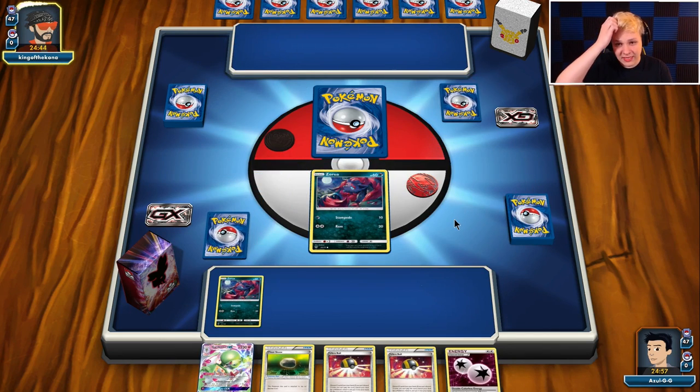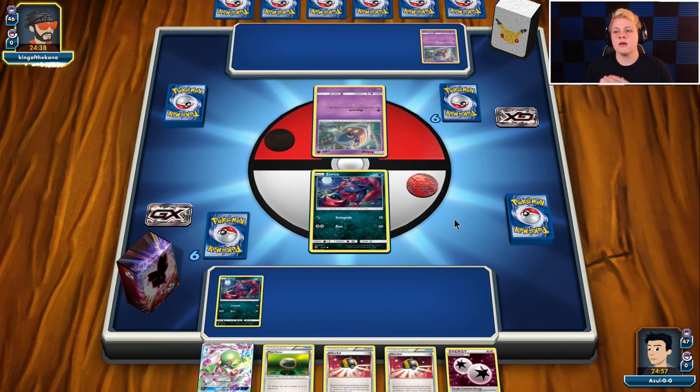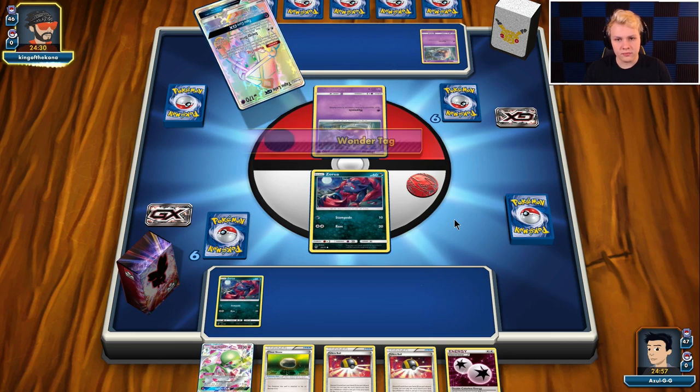So it's actually going to be Ultra Necrozma with an Inkay/Malamar. Alright, I can deal with that. This hand isn't great as a starting hand — we just don't have that much going on here. This hand is just not great overall.